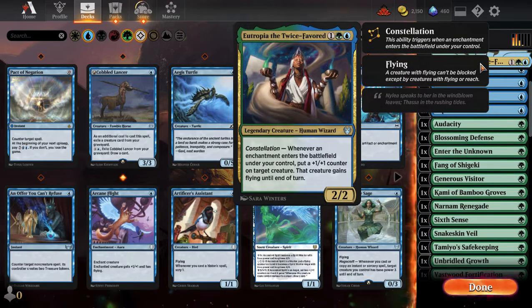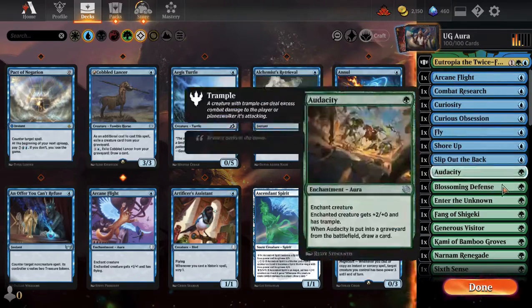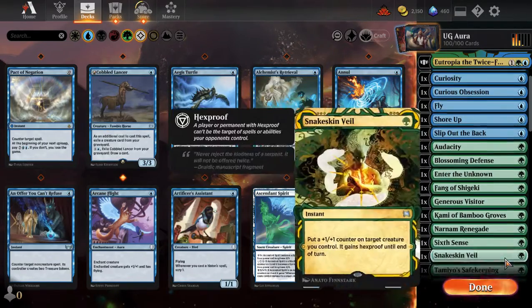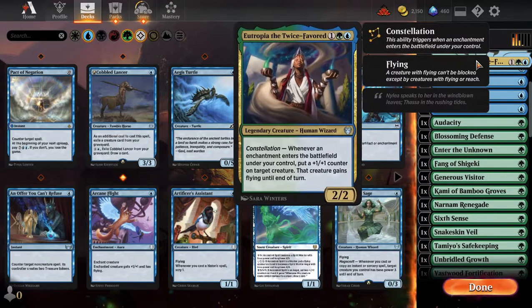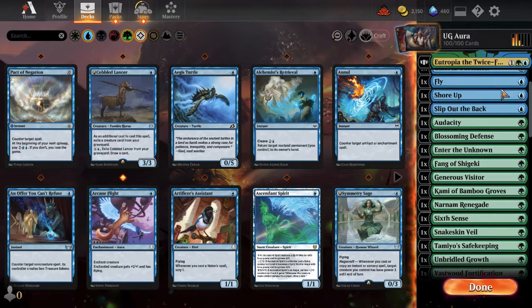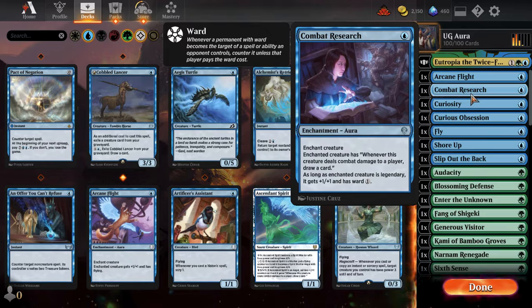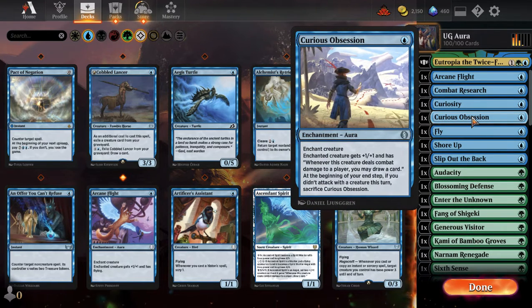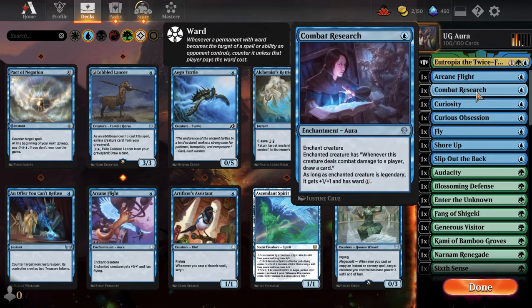Once we have those creatures and Eutropia on the board, we're going to cast a bunch of cheap one-drop auras — enchantments — to trigger Eutropia's Constellation, putting a +1/+1 counter and flying until end of turn on a creature, and triggering the other creatures that benefit from enchantments entering the battlefield. I really love Combat Research, Curiosity, and Curious Obsession — one-drop auras that let you draw cards when you hit. This deck hopes to draw cards, so we have all three.